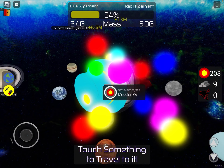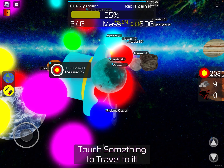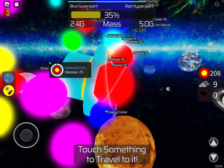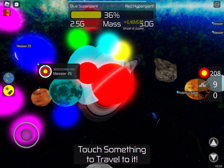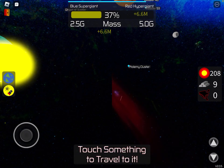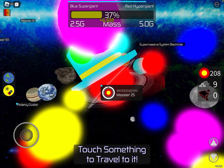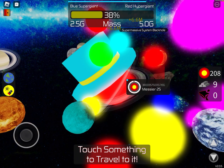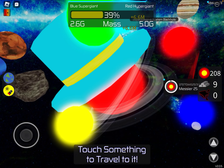Hi guys, so today we're playing Planet Simulator Part 2, and I've been doing it for almost a year. I unlocked the blue super giant star. In my last videos I only unlocked — not even the gas giant or brown dwarf, which is a star that has no heat.